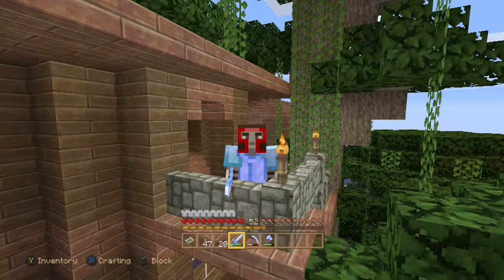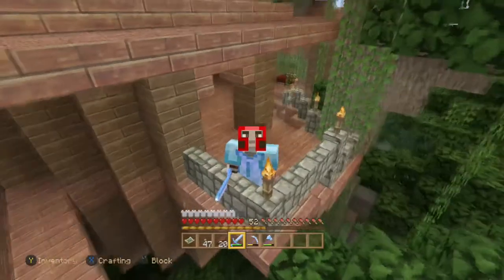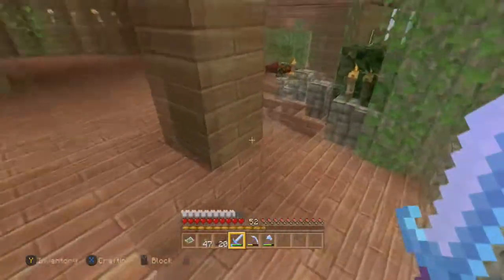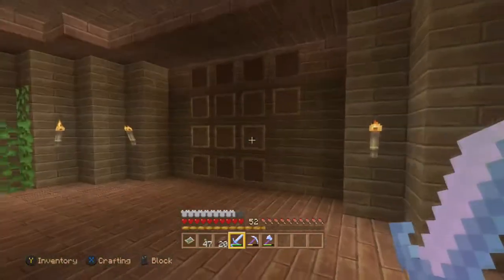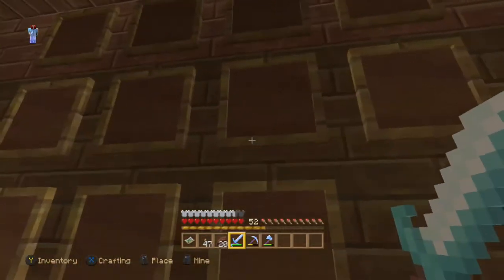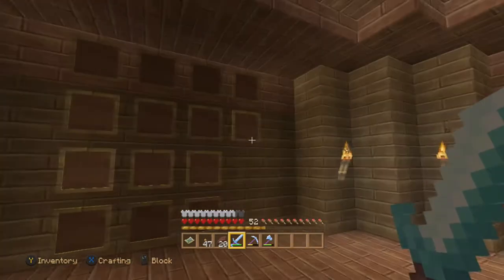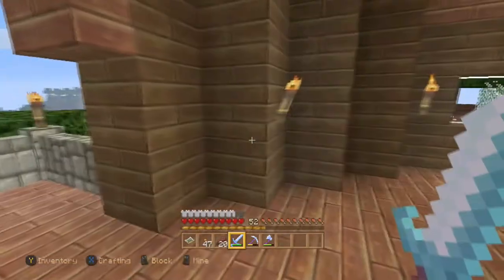Hello everybody, Brent here and welcome back. In today's episode we're gonna have a little bit of fun. We're gonna be working on our slime farm again — it's almost done, just a little bit of details left to finish. I figured out what I'm gonna do with this room: make it a map room, so as we explore maps we'll come in and put them here. I think it was 25 maps — if so we might have to expand, but we'll work with it, slow but surely.